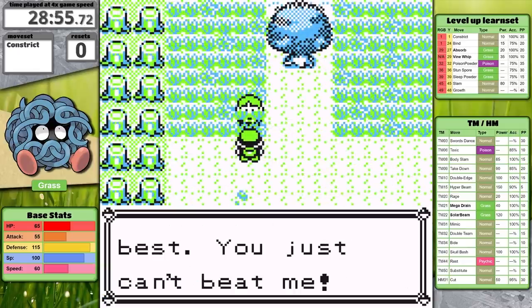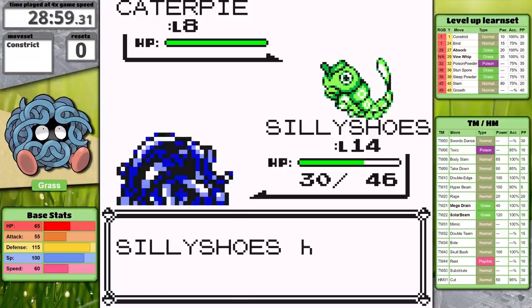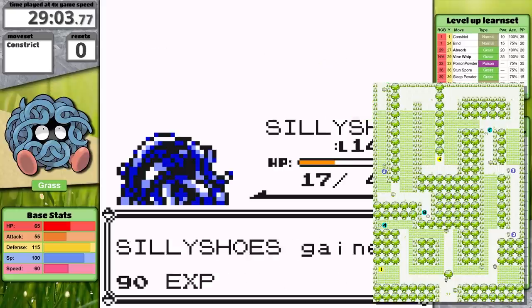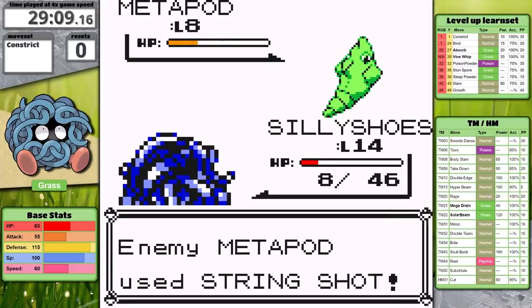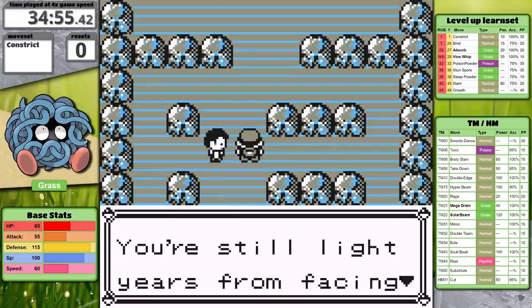I spent as much time as possible leveling up on wild Pokemon before facing some of these trainers. There's no way to get past Brock at a low level, so I'll fight all of them to get the maximum experience and money possible. By the way, in my Alakazam vs. Gengar video, I forgot a lass in the forest — she's over here, so that's a bit of extra cash for potions. I'm over half an hour in and just starting to make it to the junior trainer in Brock's gym.